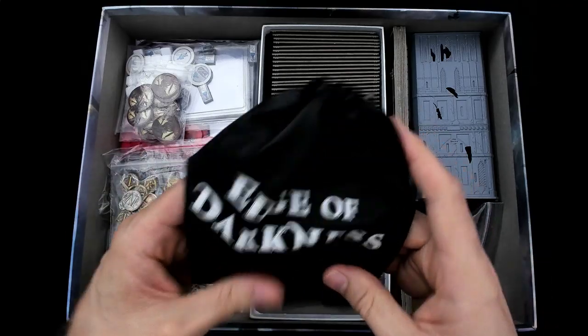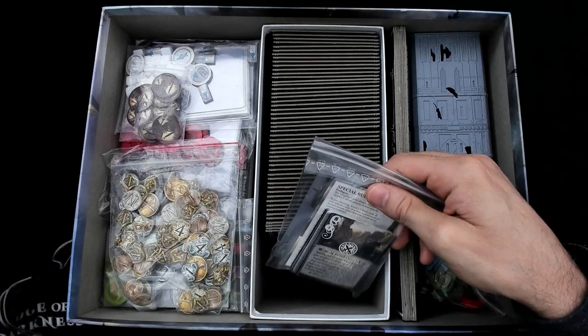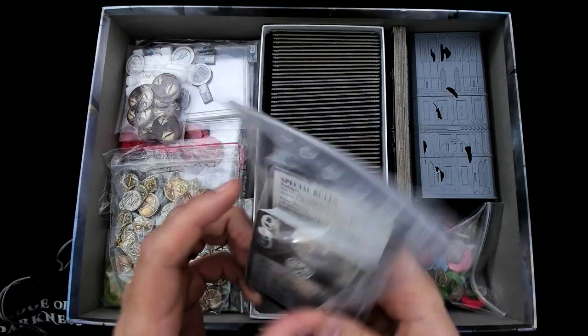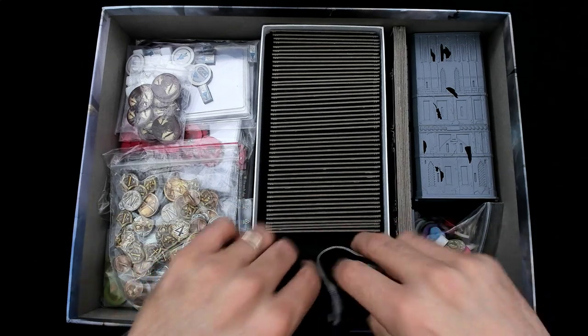I've got the bag full of cubes, just the non-player cubes by default. And then these are the solo rules and some other just base build stuff. I just stuff here in the middle box.